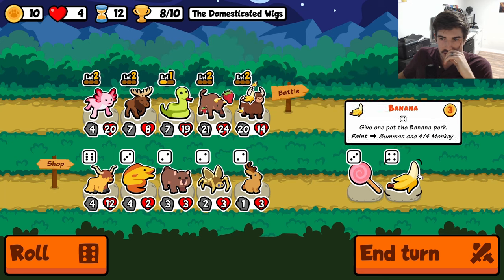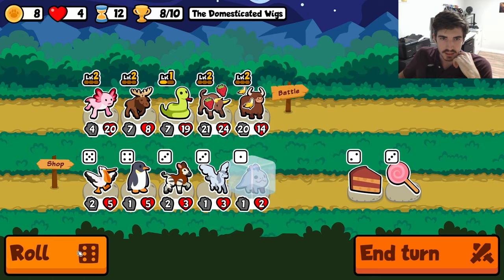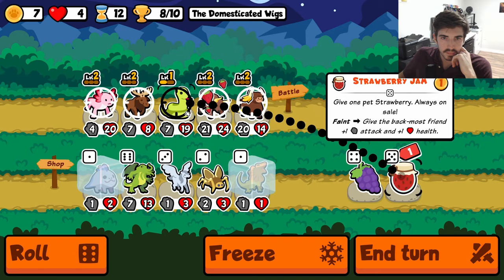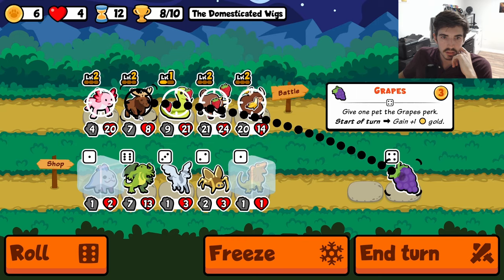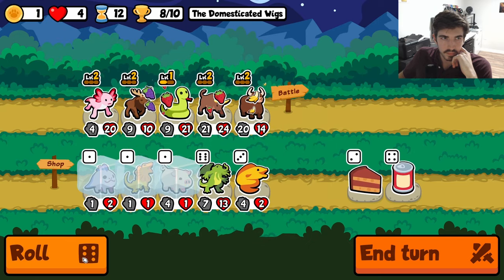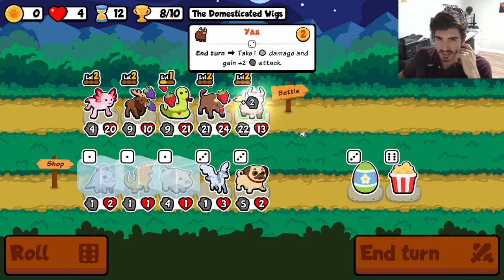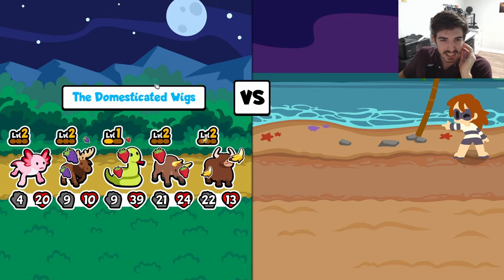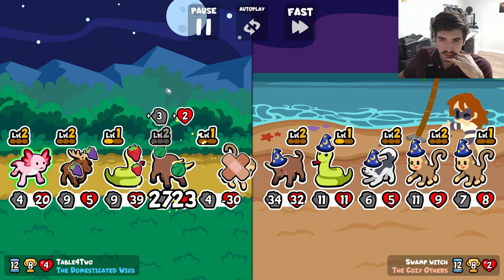We're on 8 wins so maybe we just send it — maybe the pivot is unnecessary, superfluous if you will. Throw it on you, throw it on you. Three tier ones — what's the normal amount? Put it all on the snake. What's a typical amount to get there? I don't know.